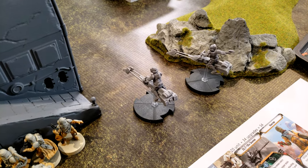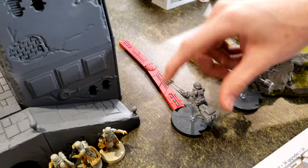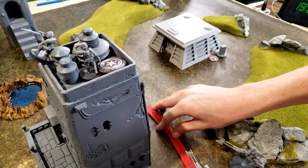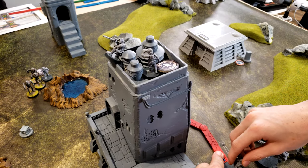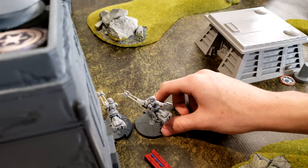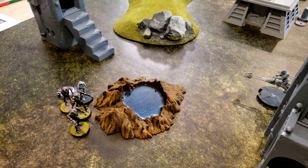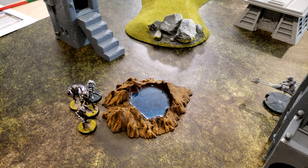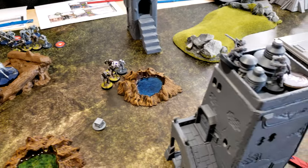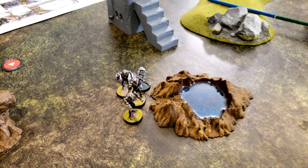I drew my Speeder Bikes — they have Compulsory Move, so they're going to move up to here. They have to go the full distance to the end of the marker. Wherever you can angle the marker is where you place it, then you put the speeder on it. Then what are you going to do for your action? I'm going to aim and shoot.